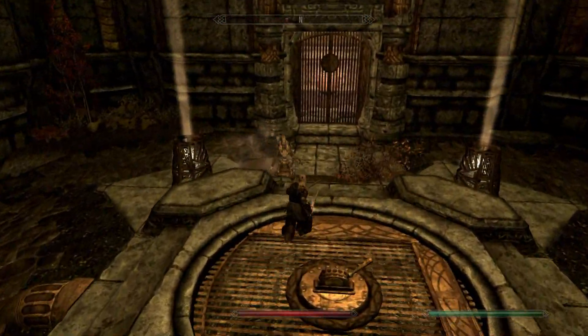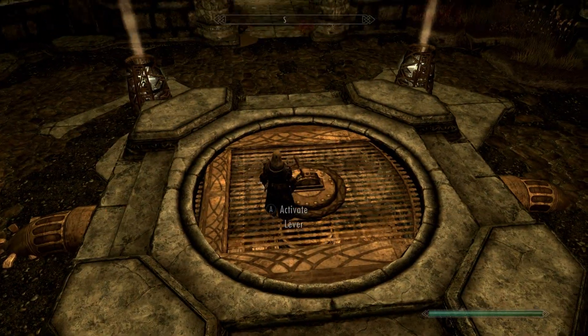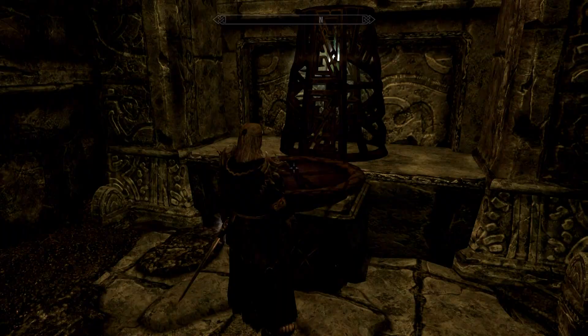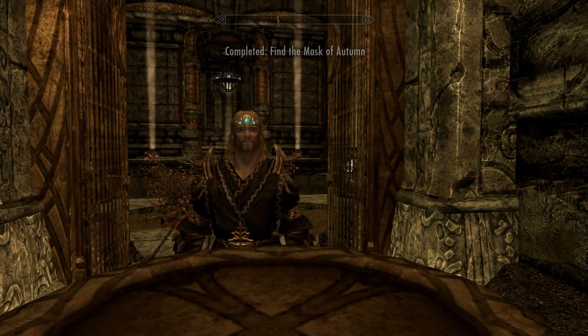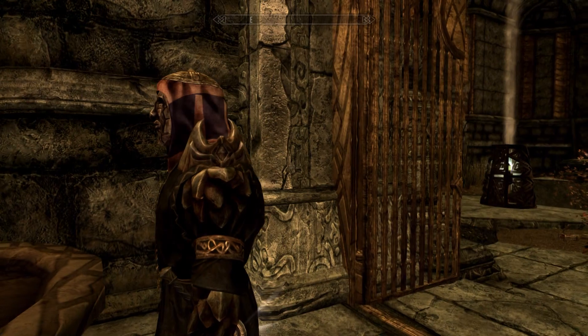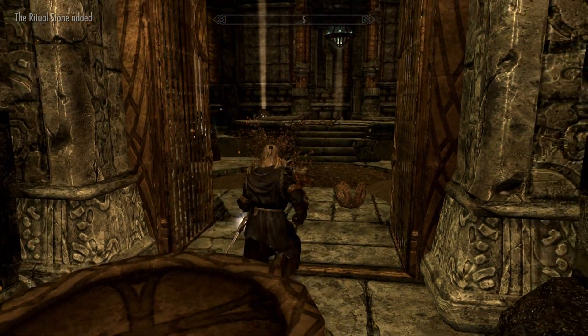Come down here, pull the lever, and grab the mask — the Dwarven Autumn Mask, or maybe the Mask of Autumn. Starting to talk like Sheogorath. It increases your magic by 25 points; Restoration spells and Illusion spells cost 10% less to cast. I'm not a fan of the chubby cheeks, but it is a unique mask.